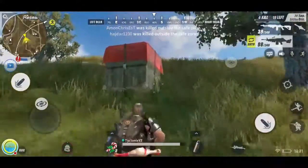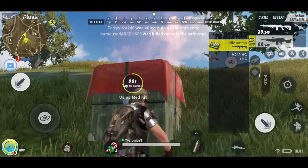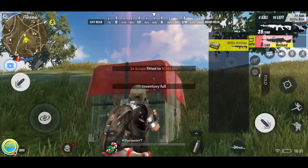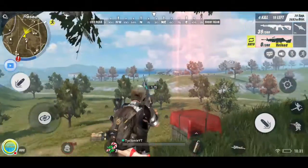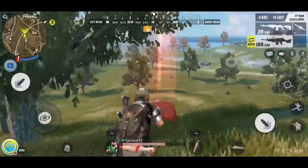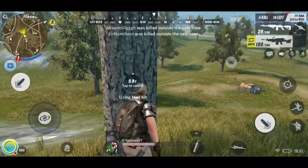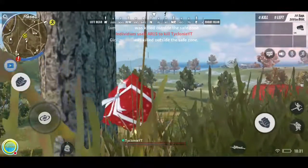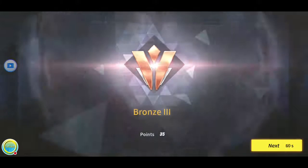Using the medkit real quick. Supply drop had a level three helmet, level three armor, MG, and rifle ammo. I'll take that MG — it's probably better if the crate is giving it to me. Four kills, 55 XP points next. That's pretty much how ranking works — you get ranked after each game.